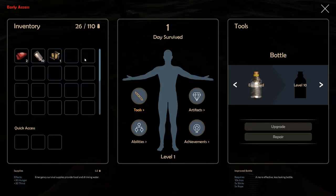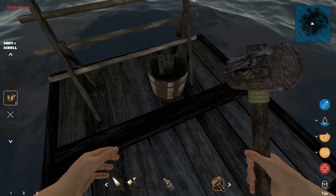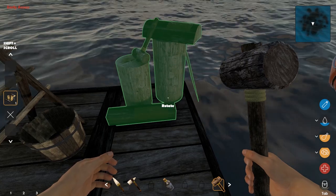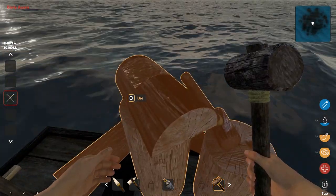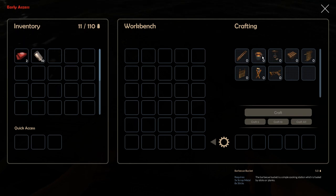Let's put the workbench down with the hammer. Now we've got a bunch of new things we can make — stairs, a barbecue bucket. Do you need barbecue sauce to have a barbecue bucket? I don't think I'll have barbecue sauce out here.